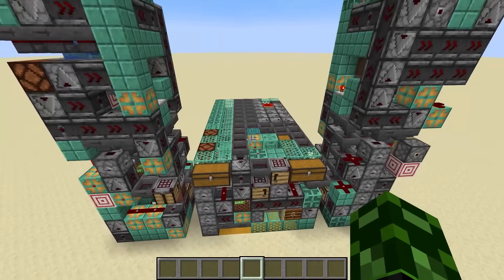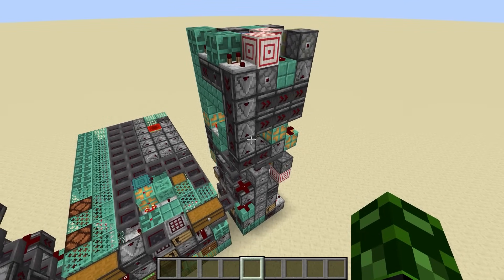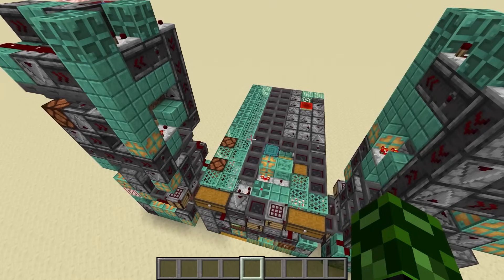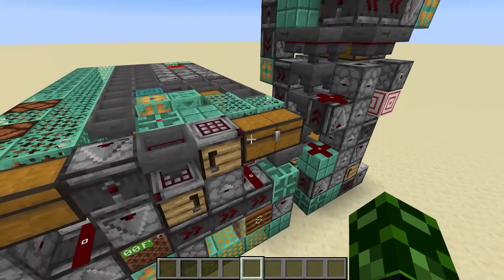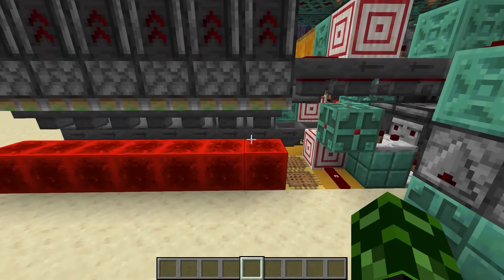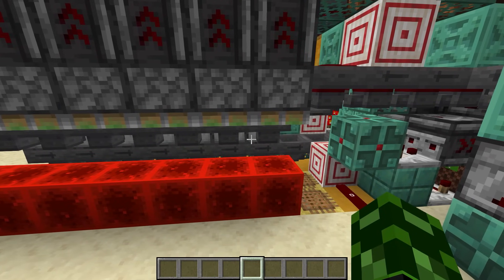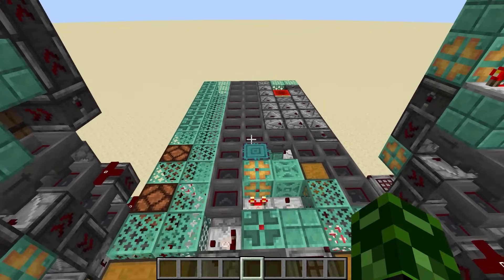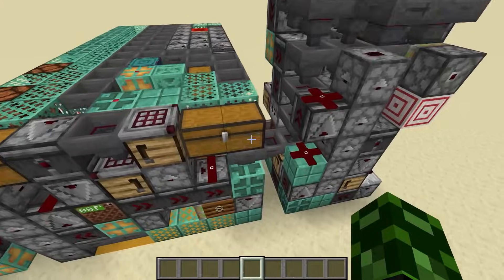We've got two of these, both hooked up to this smart furnace. The reason for that is kelp farms are not incredibly fast, so I wanted to make sure that the little fuel we do create is actually processed at 100% efficiency. You put a bunch of stuff in this chest, it gets sent to a bunch of furnace arrays, and the machine makes sure that every furnace receives 20 items before it provides one kelp block to fuel the whole thing — because every kelp block can process 20 items.